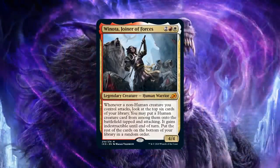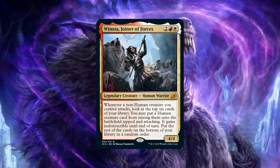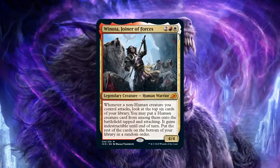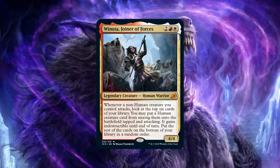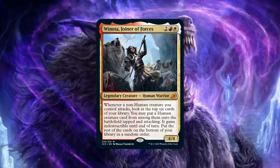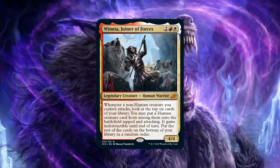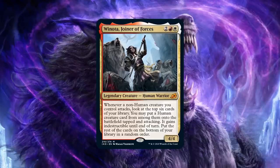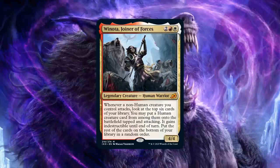Speaking of favorite picks, let's move on to number 6: another new legend, Winota, Joiner of Forces. Initially when I saw this card I thought it was pretty sweet, but since I've actually played with Winota — oh my goodness — this is a really powerful card. Tomer, do you think this is the best Boros commander? From everything I've been seeing and my initial drafts for a Winota deck, this might actually be the strongest Boros commander — or at least my personal favorite. Winota is a four-mana 4/4, and its ability is insane card advantage: whenever a non-Human creature you control attacks, you look at the top six cards of your library and may put a Human creature from among them onto the battlefield tapped and attacking with indestructible until end of turn.